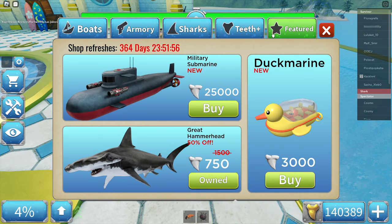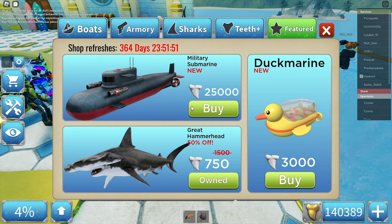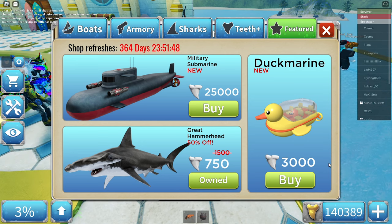New Shorebite Submarines! Alright, the new Shorebite update. We have the Military Submarine, which costs $25,000, as well as the Duckmarine, which costs $3,000. And also, the Great Hammerhead is 50% off.